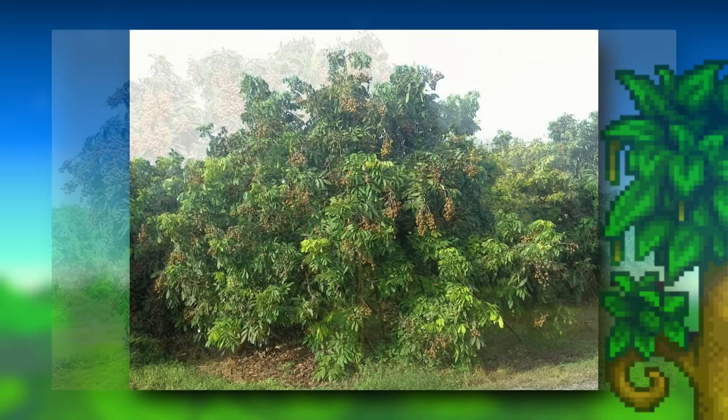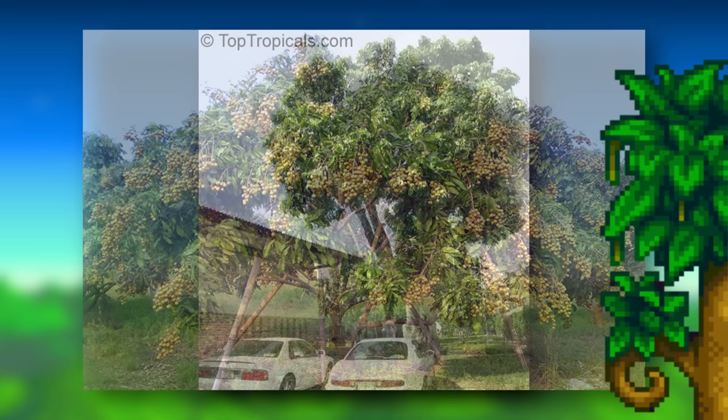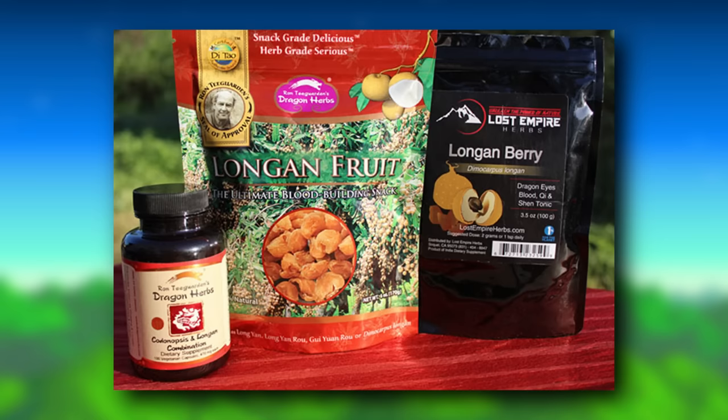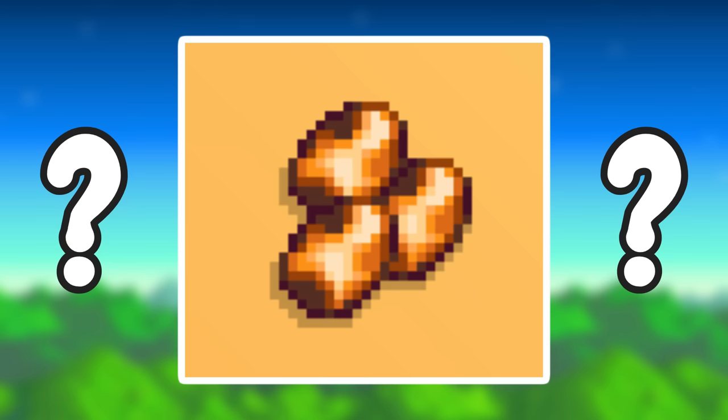Longan can grow on most types of soil — bear in mind this is a tree — and the longan tree may grow over 100 feet in height, which fits the very tall tree we see in the image. The trunk is 2.5 feet thick with corky bark and long, thick branches that typically droop. Apart from being eaten raw, longan fruit is also often used in Asian soups, snacks, desserts, and sweet and sour foods, and once fermented it can be made into longan wine — which is perfect for Stardew Valley.